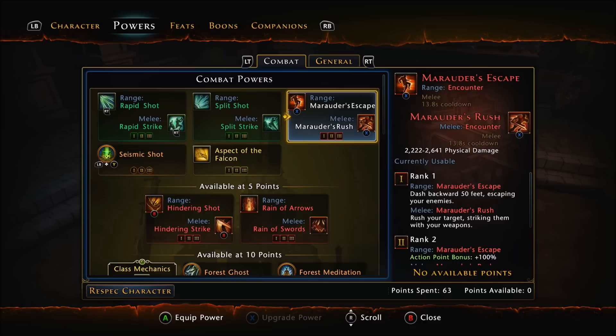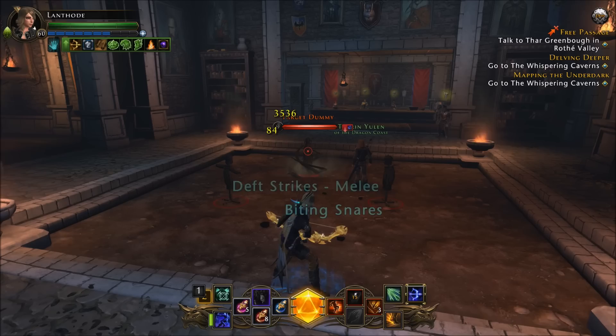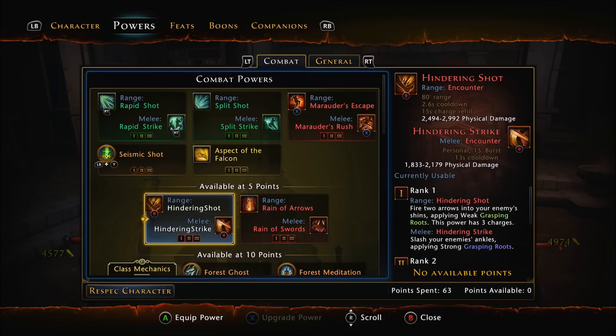For encounters I use Marauder's Escape and Marauder's Rush — this is really why we're so hard to kill. You're flying around the battlefield non-stop using these two. I tend to open a fight with a ranged encounter, and then after attacking and rooting my enemy I switch to melee and use Rush to close the gap and do significant damage. Then I apply my other melee encounters, perhaps use my daily if it's up. Then I switch to range and continue my rotation by leaping back with Marauder's Escape.